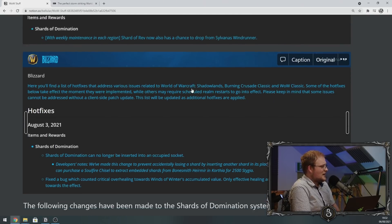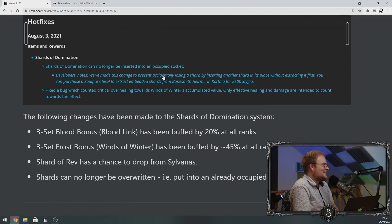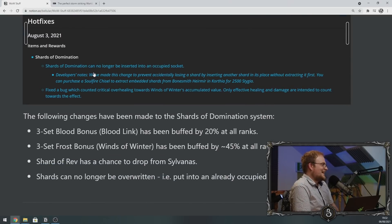Thank you — Shard of Rev is now going to drop from Sylvanas. I'm sure this is big news for many of us who want to get our Shard of Rev. And the big one: Shards of Domination can no longer be inserted into an occupied socket. Developer notes say this prevents accidentally losing a shard by inserting another without first extracting it. You can purchase a Soul Fire Chisel from Bonesmith Hymer in Korthia for 2500 Stygian.